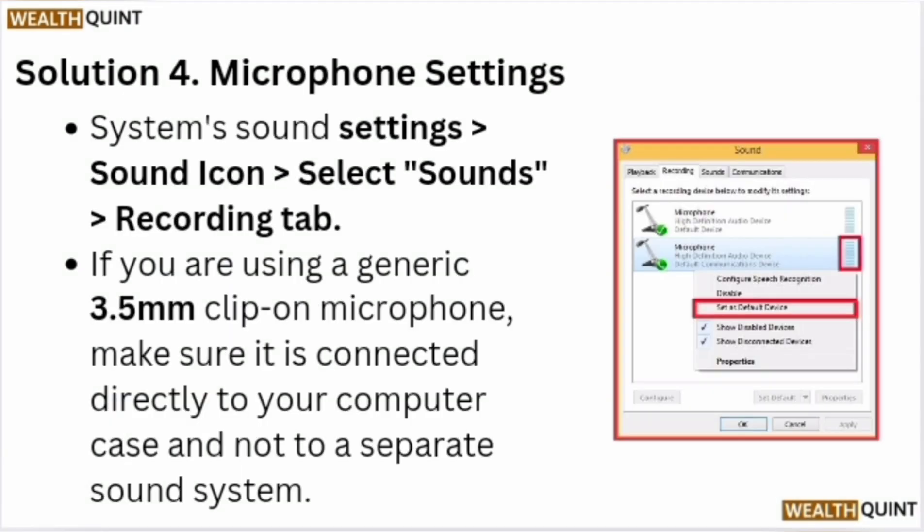Solution 4: System sound settings. Go to Settings, click the Sound icon, and select Sounds, then go to the Recording tab. If you are using a generic 3.5mm clip-on microphone, make sure it is connected directly to your computer and not to a separate sound system.